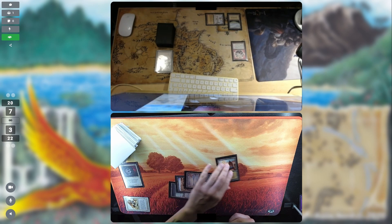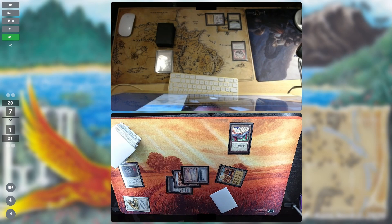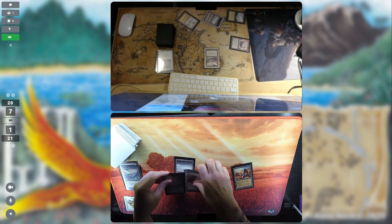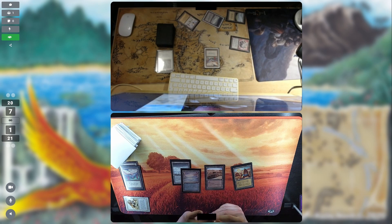I get the fourth land, and we see a Jayemdae Tome — I'm loading up for the grindy game at this point, not going for board presence yet. But an unfortunate Disenchant hits it right away. Well, so much for that plan. There's the fourth land again; they now have triple white and double blue available. Everything's available thanks to the Fellwar Stone and my City of Brass. And it's another Tome — that's going to be scary. If there's no answer to the Tome, that's going to take the game away.